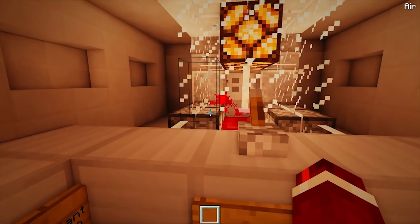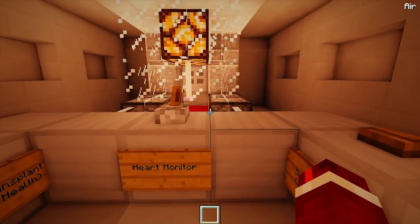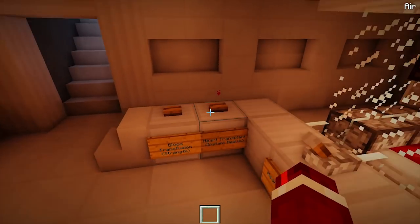And also a heart transplant which does instant health. You can customize them however you like. Then once they're done, turn off the heart monitor and let them out. It's just a cool little fun minigame to play with your friends.